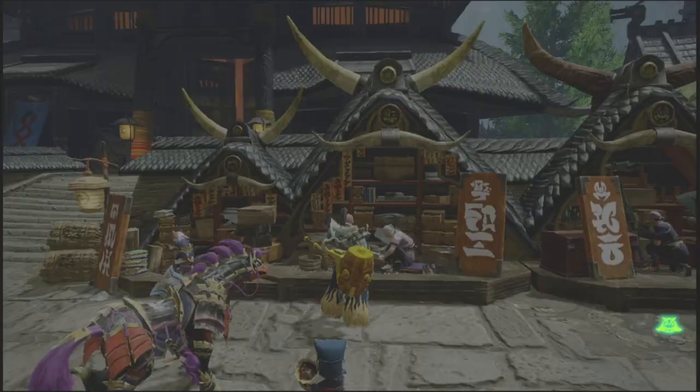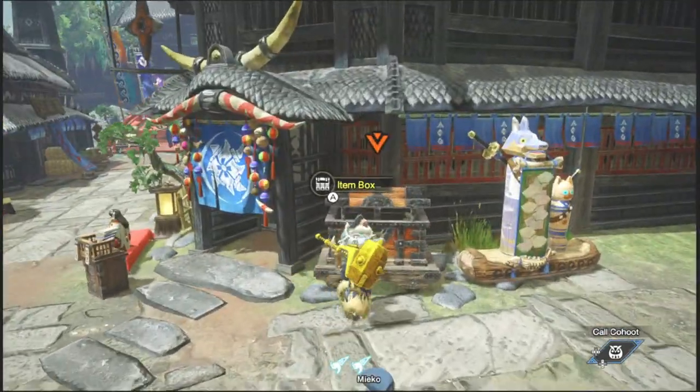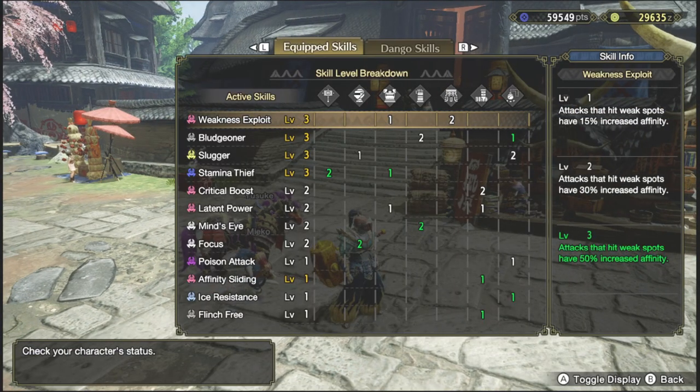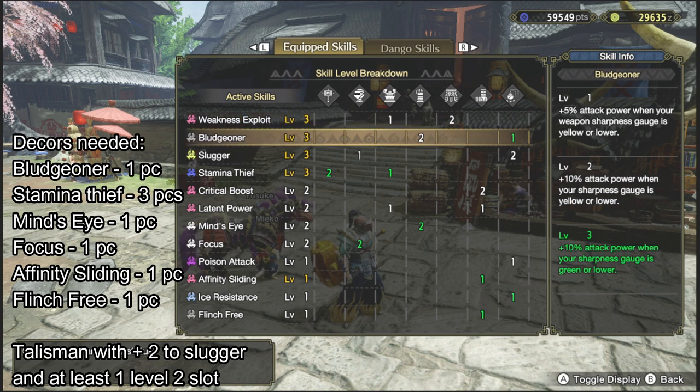Because if you're gonna compare this to most hammers we have right now at high rank, 220 is pretty high — this is one of the highest damaging hammers. Of course you're gonna get turned off by the sharpness, it only has green. But don't worry, I'm gonna work around with that. So let me show you the set with all the decorations in it, and I'm gonna explain how it will work.